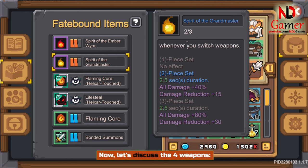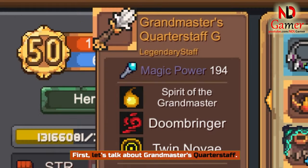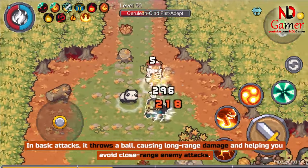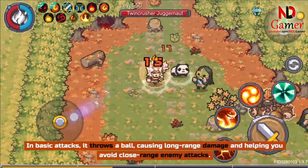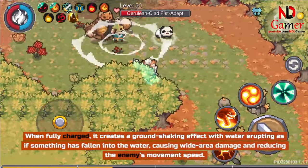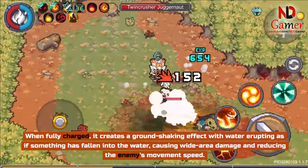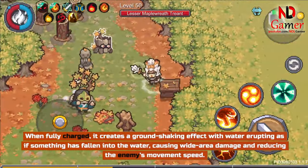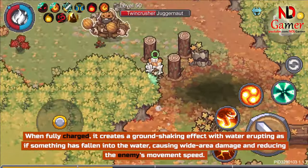Now let's discuss the 4 weapons. First, let's talk about Grandmaster's Quarterstaff. In basic attacks, it throws a ball, causing long-range damage and helping you avoid close-range enemy attacks. When fully charged, it creates a ground-shaking effect with water erupting as if something has fallen into the water, causing wide area damage and reducing the enemy's movement speed.